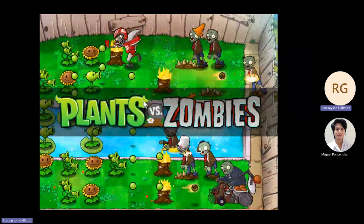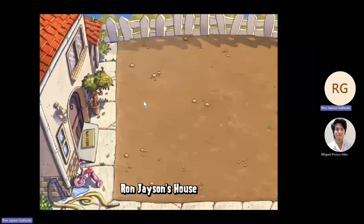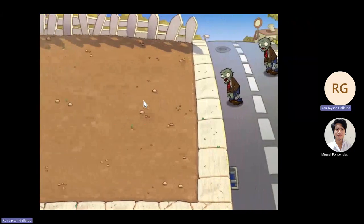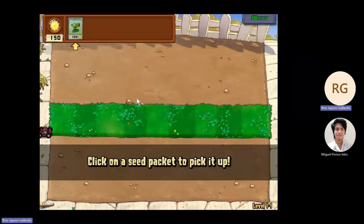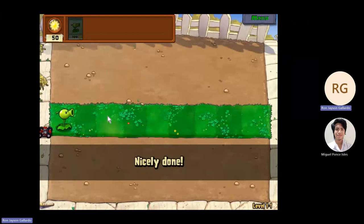gradually introducing new plants and zombies, allowing players to understand mechanics progressively. The consistent use of visual cues and straightforward controls enhances user understanding, fostering a smooth learning curve for players of various skill levels.